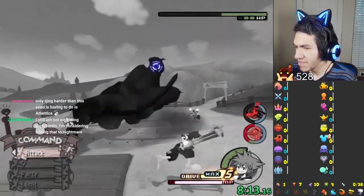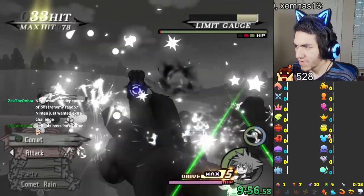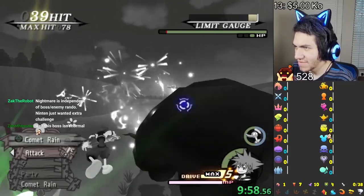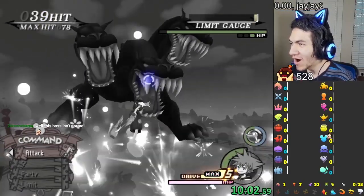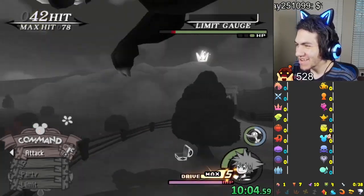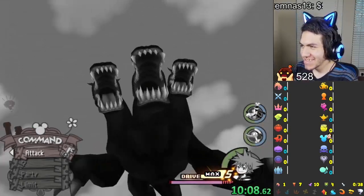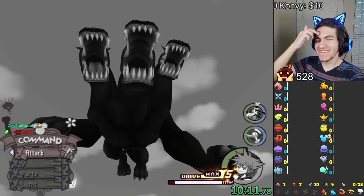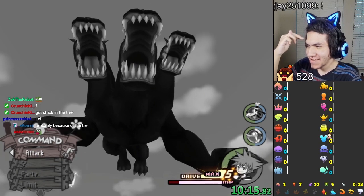He has three bars of HP — I thought he had two. I legit just completely missed one of them. It's part of the Boss Rando. Oh, he's stuck! He's literally stuck — like he looks like he's a statue, he doesn't even look like he's real. He's stuck on the tree because the ground isn't big enough for him.